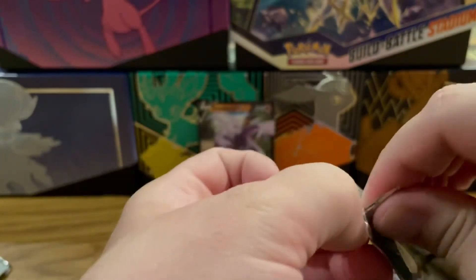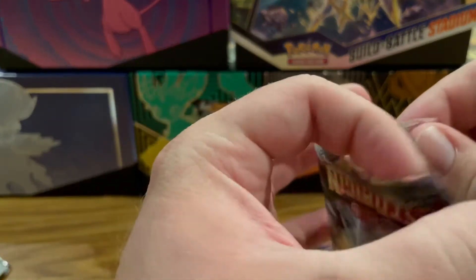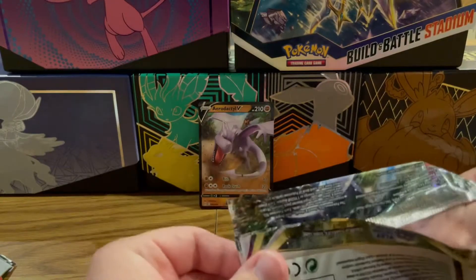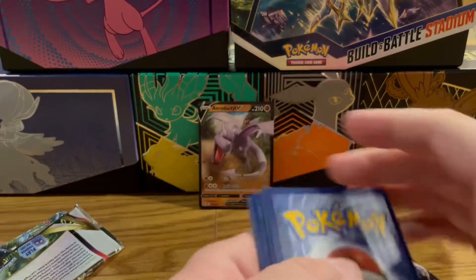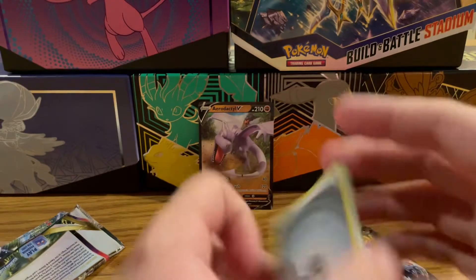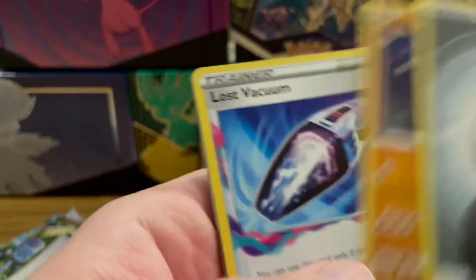Just because it looks like Jurassic Park, everybody really loves it. I think obviously the other one that everybody's going for is the alternate art Giratina with that amazing looking artwork. There aren't a ton of alternate arts in this — I think it's just those two and then the Rotom, and the Rotom to me is one of the best ones.